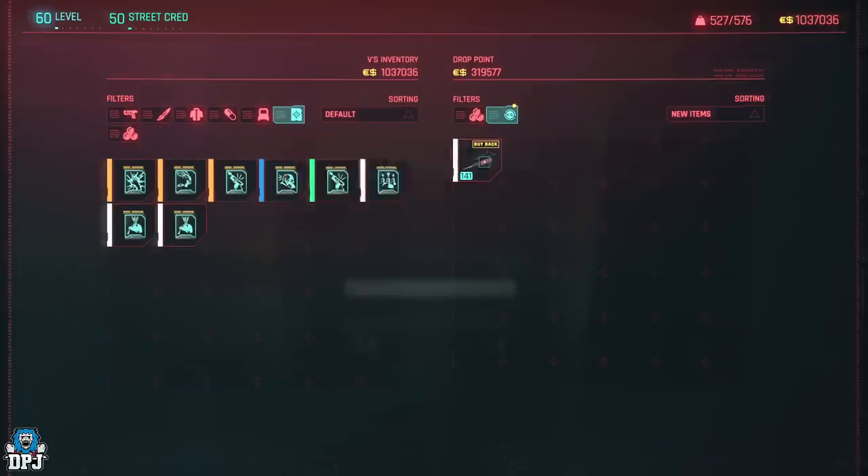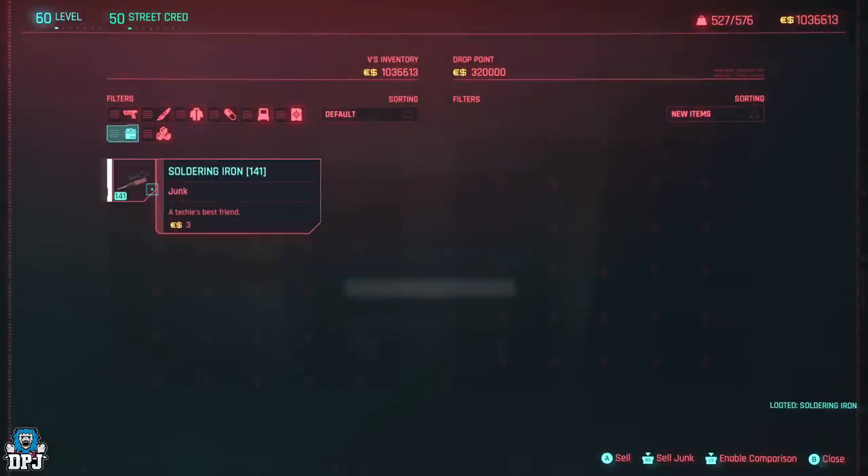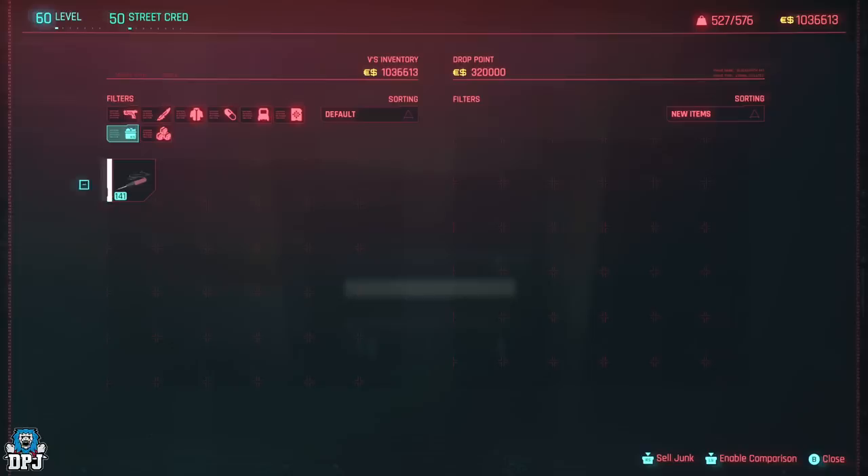You'll notice another tab pops up — press A and they duplicate. Buy them back and do it again. This will not take long because these are doubling up every single time: 500, then 1,000, then 2,000, 4,000, 8,000, 16,000, 32,000, 64,000 — and you're over 100k. Simple as that.